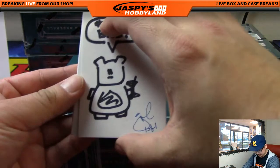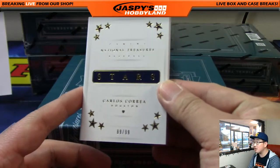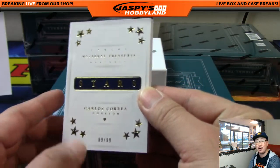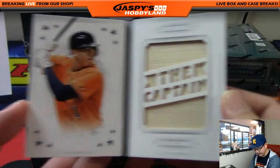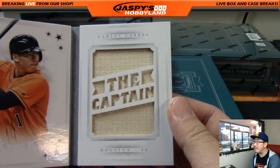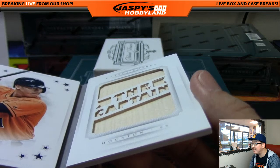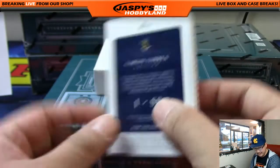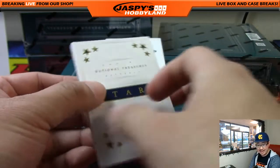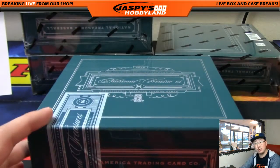And the book — Carlos Correa Stars book, 89 out of 99. The captain — nice big piece of the bat right there. That die cut that says 'the captain' casts a nice shadow there as well. Nice looking book, big piece of the bat. Astros going out to Volleyball Nancy. That was box one.